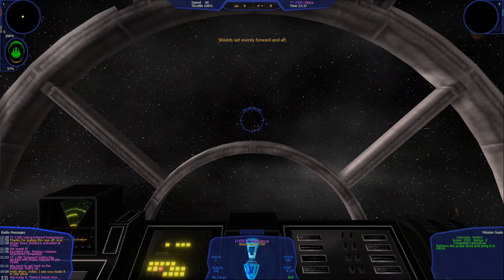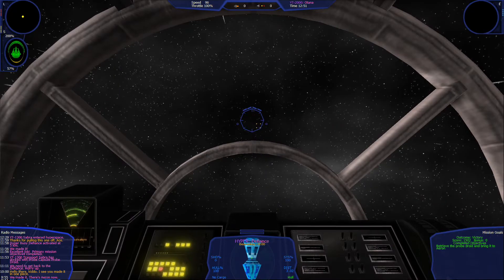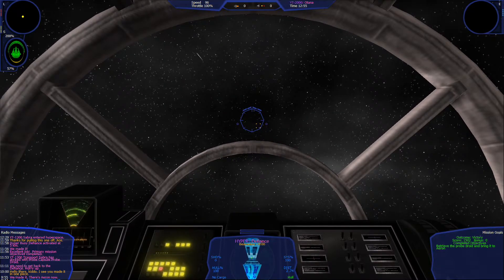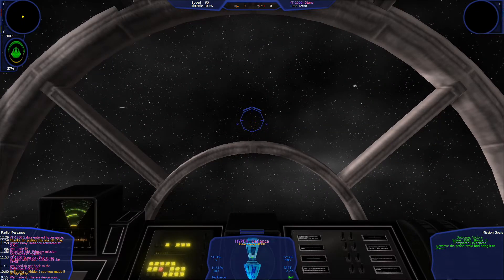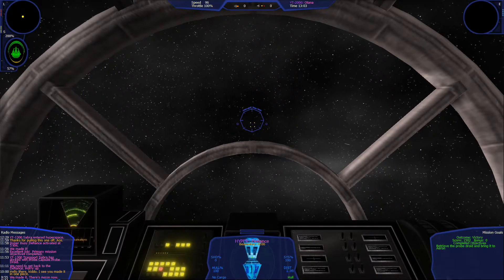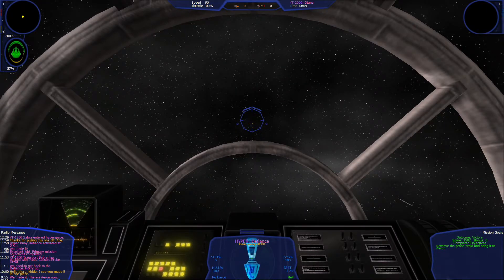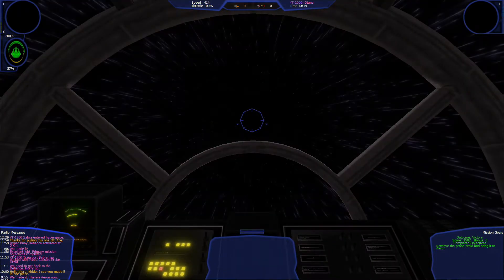I'm not sure if this is a graphical glitch or whether when I do evenly forward and aft I actually get 200 forward and only 57 back. What I do know is that I'm probably not going to use that very much — I might actually want to just unbind that entirely to a button I won't accidentally press.